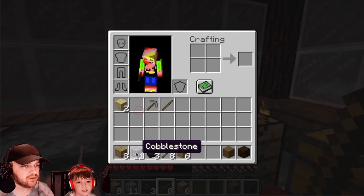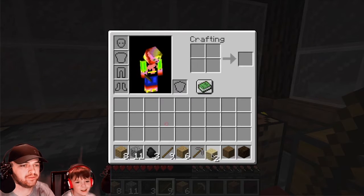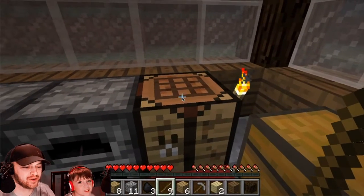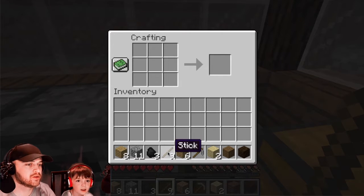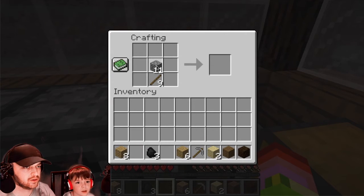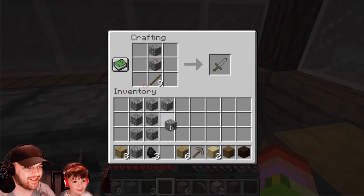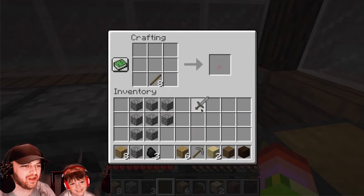So I've got a stick and a cobblestone. Why don't I just move all this into here and combine it? And then move everything down, because you never know what we're going to need. So I'll go here — a stick and two cobblestones. Is this going to be a lot like the pickaxe where I put the stick on the bottom and the cobblestones on top? Yeah, just a straight line. There we go. Stone sword. That's easy enough.